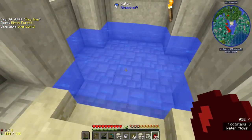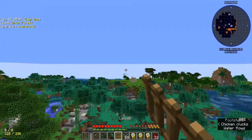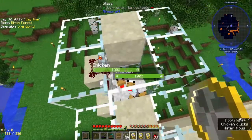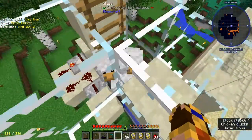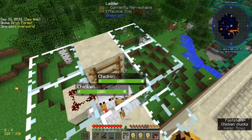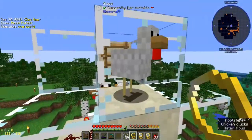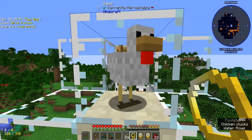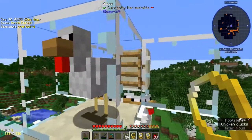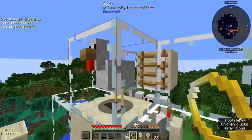I made some lassos and grabbed those chickens — they're up here now, poked them in there. I had a ladder so I could get in and out, and when I threw the first chicken in, he ended up inside the glass. I think the hitbox of the ladder is forcing it to spawn inside the glass. They're kind of stuck there — it's kinda cute, I'm gonna leave him there.